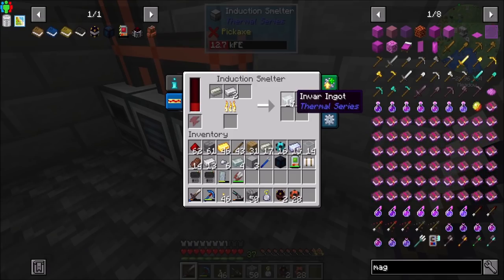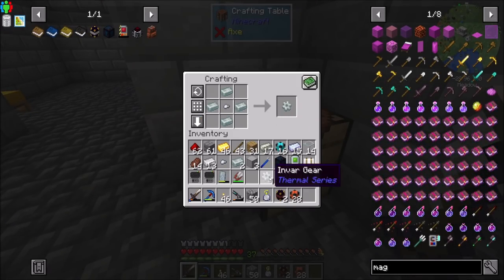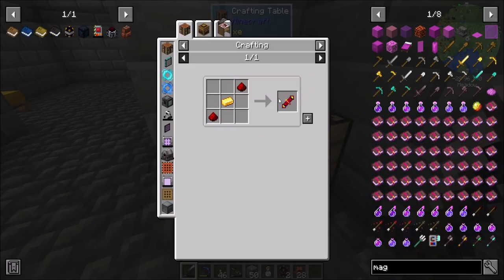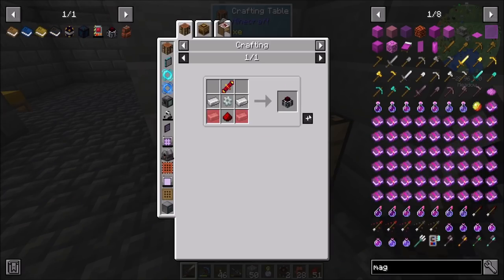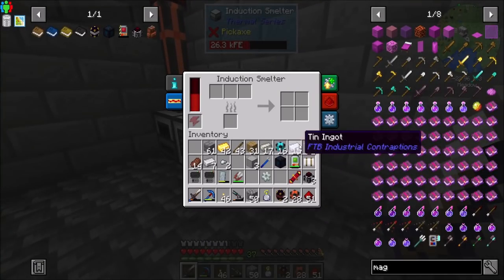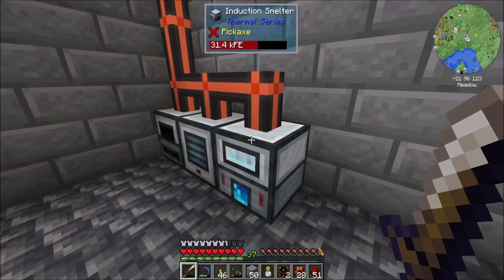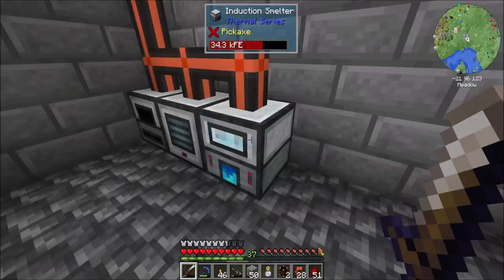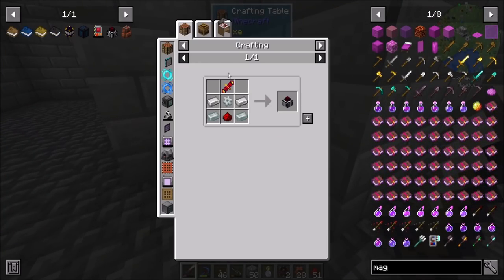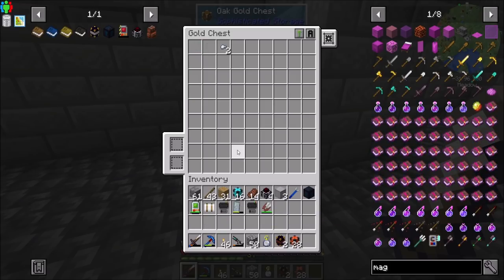We're going to want a few magmatic dynamos, but we'll start with just one or two. That doesn't look like a bad recipe. Let's start with four - one for the nether and three for the home base. Just going to need a little bit more invar to make that happen. We can absolutely speed up these thermal machines once we get to a better point. Magmatic times four - and sort.